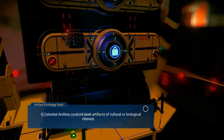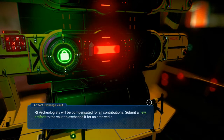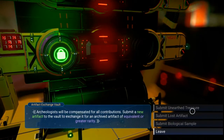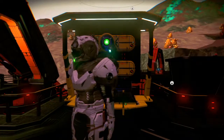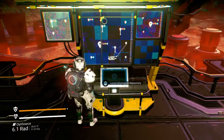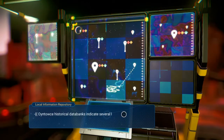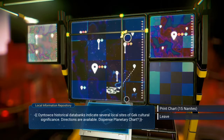The celestial archive curators seek artifacts of cultural or biological interest. You can submit a new artifact to the vault or exchange it for an archive equivalent of the same grade quality. I don't have any right now since I wasn't prepared, but you give one and receive something in exchange of greater or lower value. There's also a local information repository — you can get maps from here.